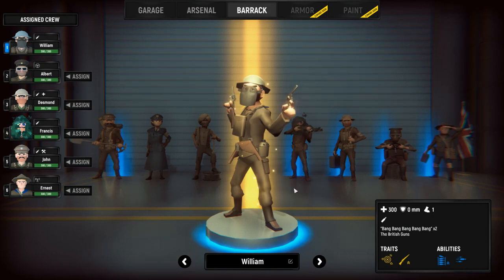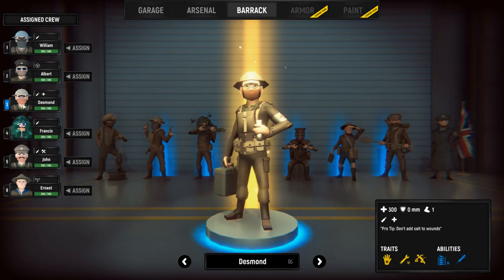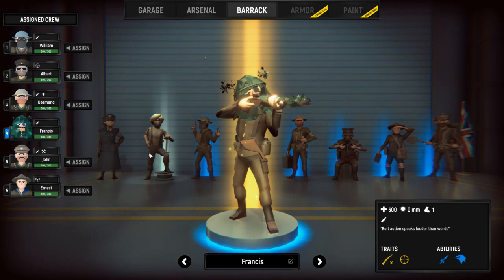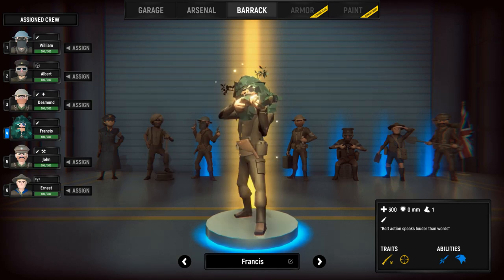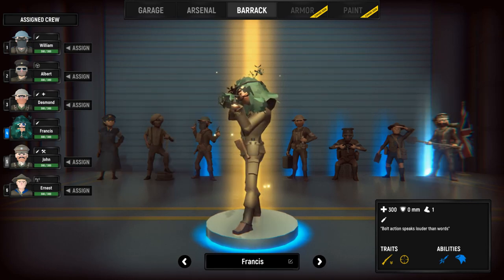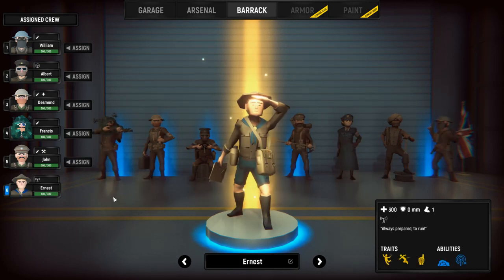This is where we can pick our crew. This is William. Albert — Albert's going to be the default driver; we were playing it wrong, Albert was the driver and William was a gunner. Desmond looks like he's a medic and a gunner. Francis — I wonder if he can snipe outside of the tank as well, looks like he has a scope on his rifle. Then we have the mechanic, who's sad. And then Ernest, who looks kind of optimistic.